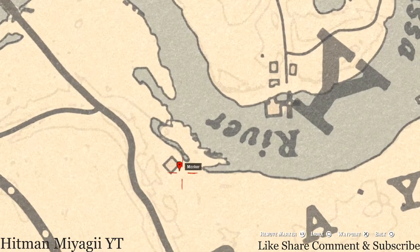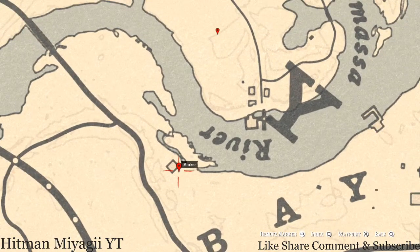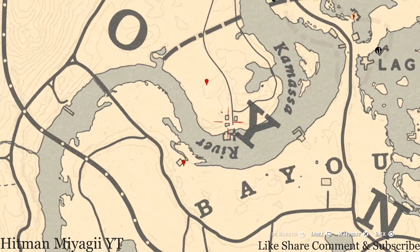Right here at the back side of this marker you guys will get a random arrowhead. This arrowhead is randomized — I cannot tell you which one it is, but come over here with your shovel because it's a dig spot. You don't need your metal detector for this specific item.